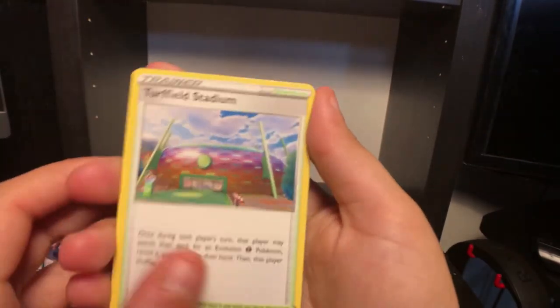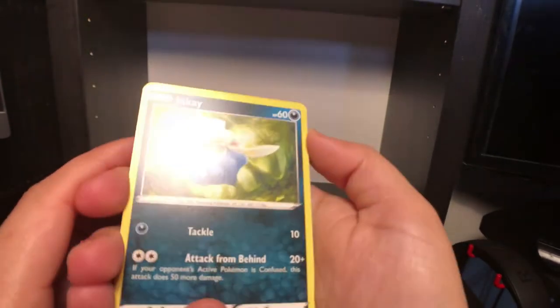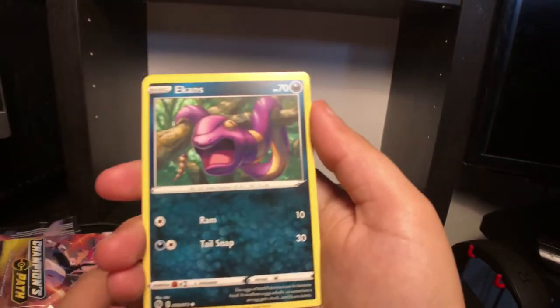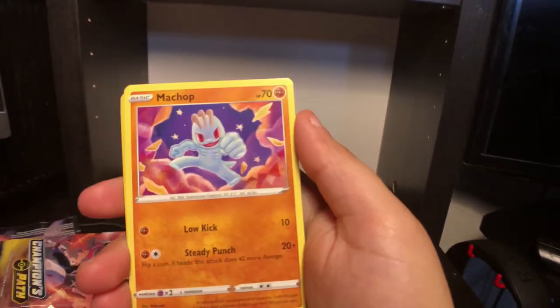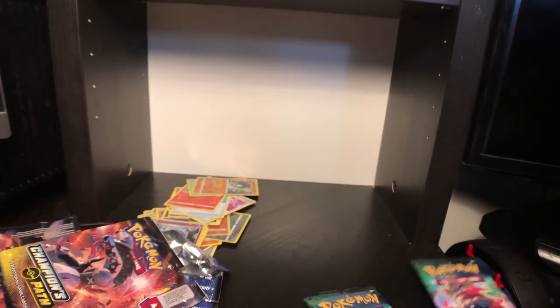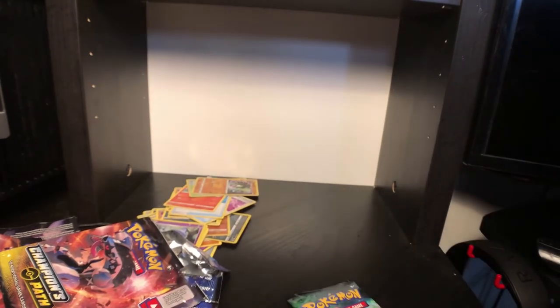Beedrill - I don't know how to say his name. Pack six: Turfield Stadium, Hattena, Inkay, Swablu, Ekinz, Machop, Malamar, Professor's Research. Two left, guys - let's at least get something good. I really want this card.